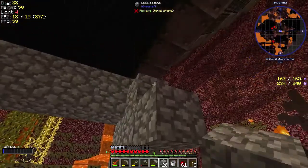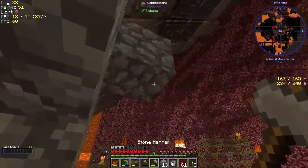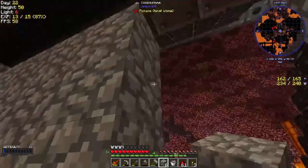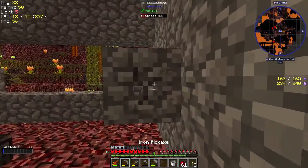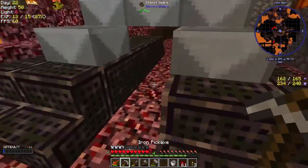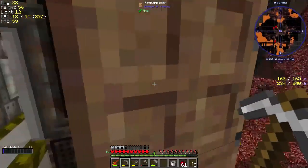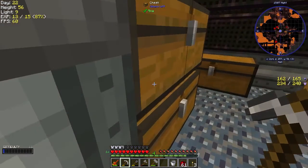Let's go ahead and finish this wall up, and then what we're going to do is clean up a little bit of this area. This is where we're going to start our cactus farm — that way it's protected and we don't have to worry about it. As soon as I build the rest of it, we'll have plenty of space and we'll be safe.